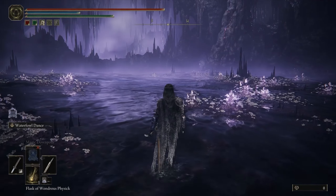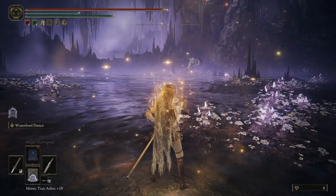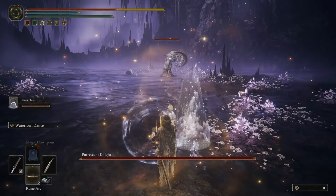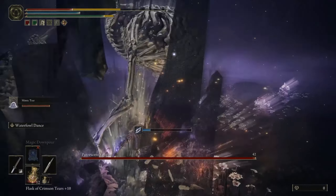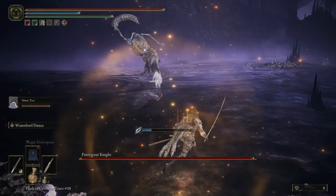The Crimson Burst Crystal Tear is a great tool for co-op players who like to use Spirit Ashes to help them in battle. While this Tear is active during its 3-minute duration, it'll provide a healing aura that grants a health regen effect to any and all allies standing near you.